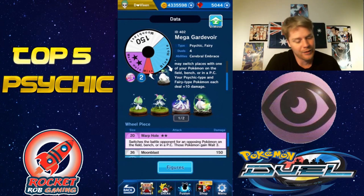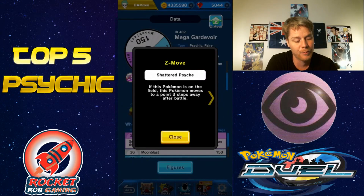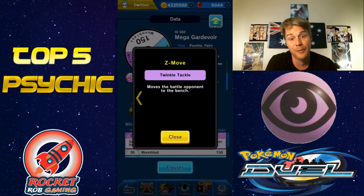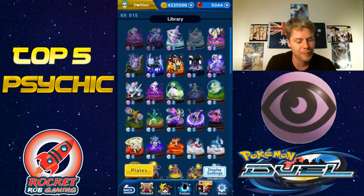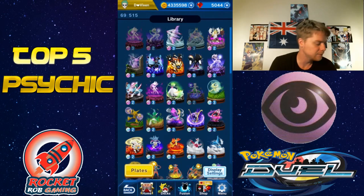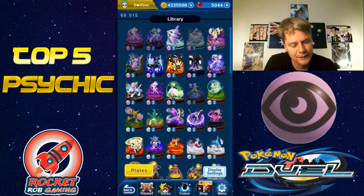This thing is a nightmare to go up against. It's really really good. For Z moves, it has the Psychic one but also the Fairy Z move, which can instantly send any opponent's defense using a purple Z move. That's pretty insane, and that's why it gets the number two position.